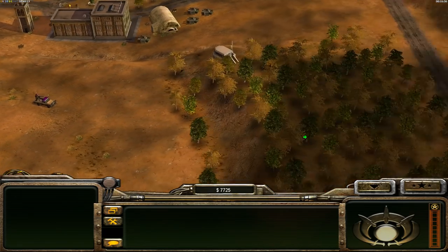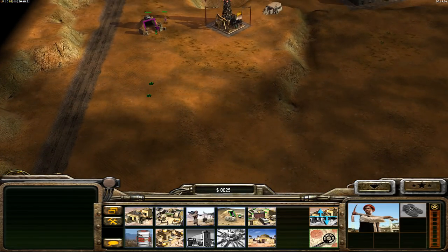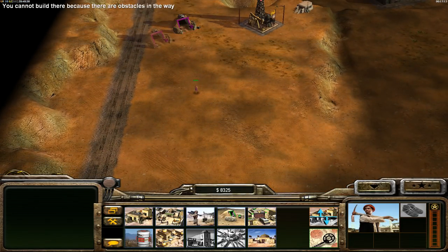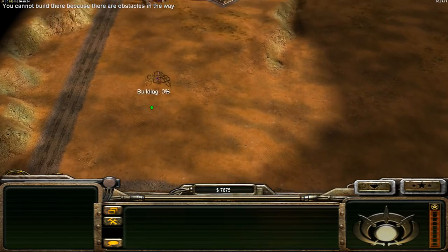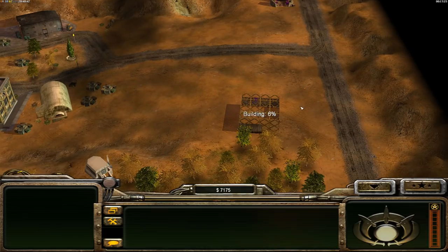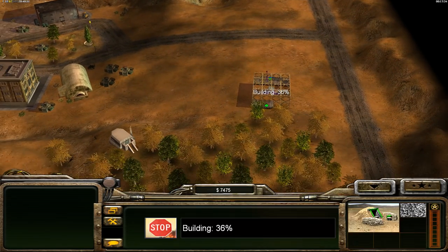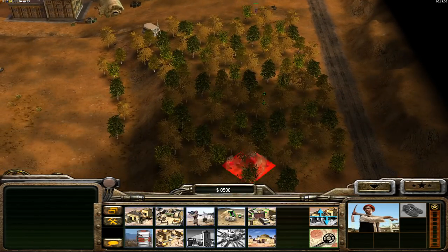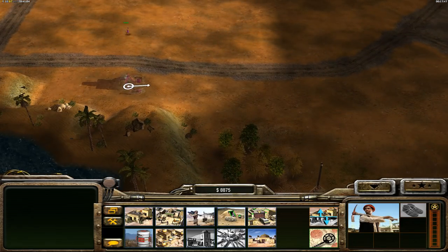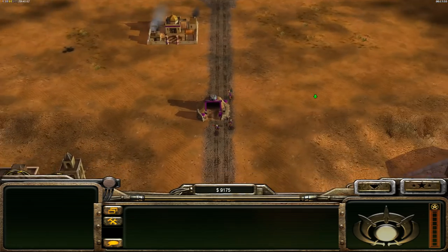Throughout the game you always want to be creeping forward with your tunnels. Once a tunnel is built, move further across the map and build another - never build the next one right next to the last one, always gaining more map control. It's a bit like World War One: secure one position then push forward a little more. If you know the enemy is distracted, be brave and gain even more map control. If you lose the worker, cancel the tunnel and you get your $800 back.